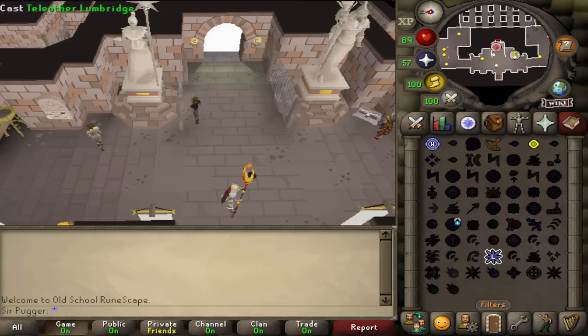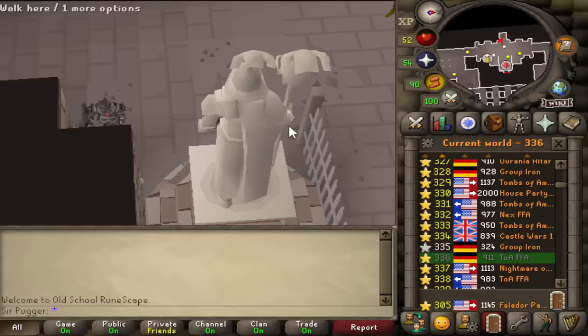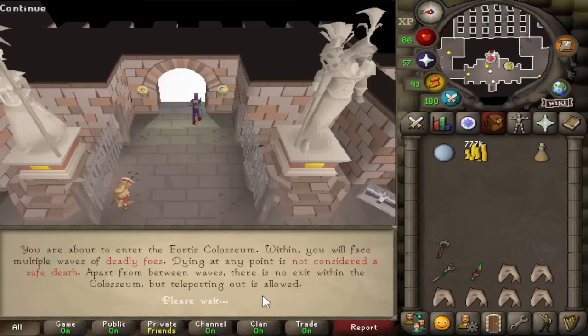Glory isn't like kill counts — it's based on how far you get in the Colosseum and how well you did. Things like speed and damage taken affect Glory as well. 608 is within the range of completing just the first wave, and this account appears almost every 90 seconds or so in the lobby, so it looks like it's just doing the first wave over and over again.